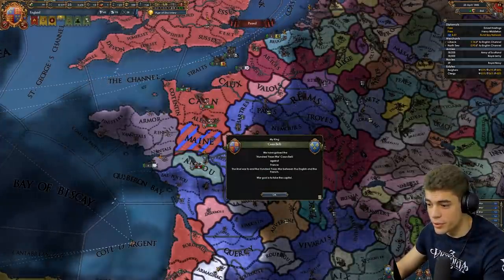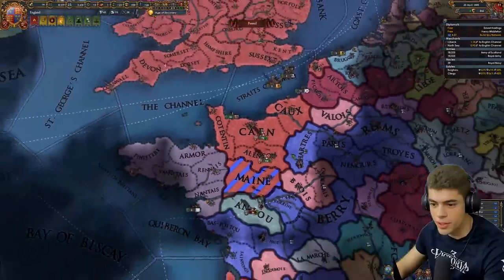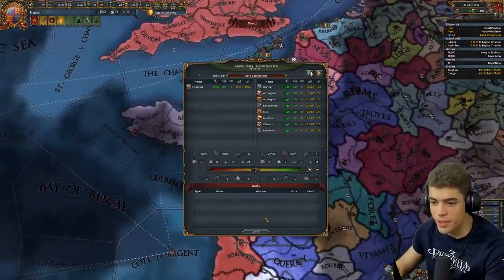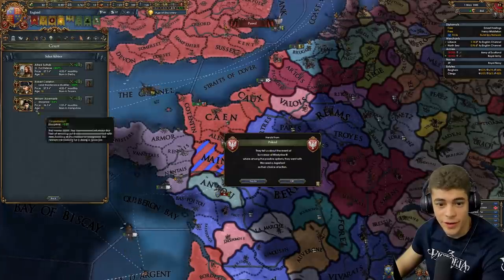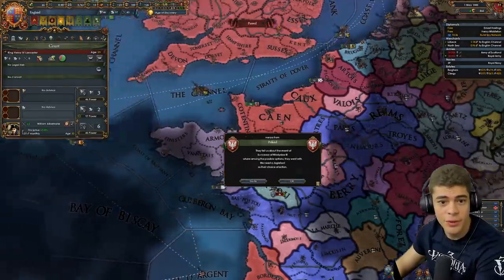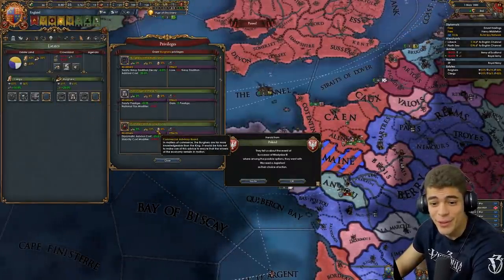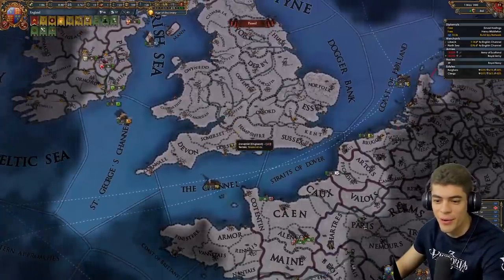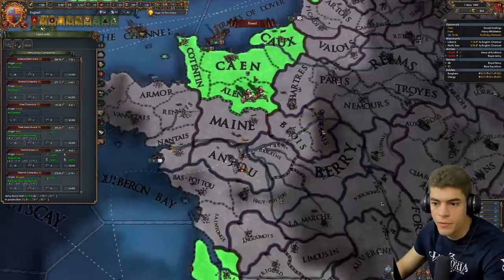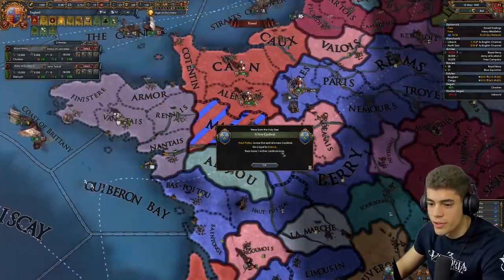Who did they get as allies? Just Provence. So we are, of course, heavily outnumbered, outgunned, outmanpowered — but that's fine. We're going to need an advisor. We're also going to need some loans. This is not an easy war to win, to be honest. We do have a thousand ducats to play with. We'll upgrade Stonehenge — that's the plan. We're going to grab ourselves the free company initially. And of course, speed five.